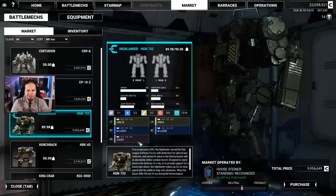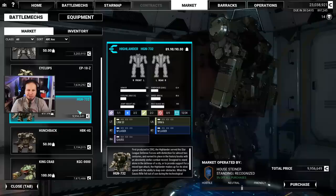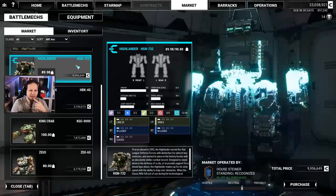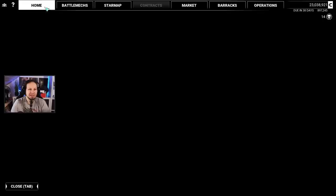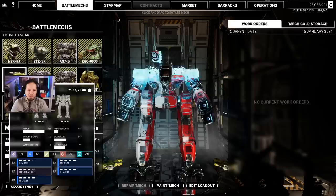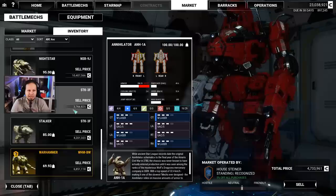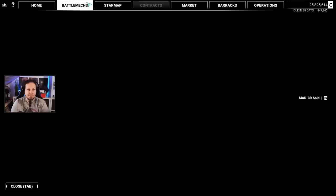We see a Highlander — that's a Gauss Highlander. I mean, it's a good one, but I think I like the Highlander more than the Stalker right now. Why not a Highlander? We could also afford this King Crab. Sorry, Marauder — we can just ditch the Marauder at this point. We are not using Marauders anymore. I love the Marauder — don't get me wrong, it's a very beautiful mech. But I think we just can't afford going all in on this in terms of tonnage.